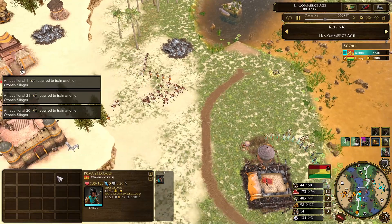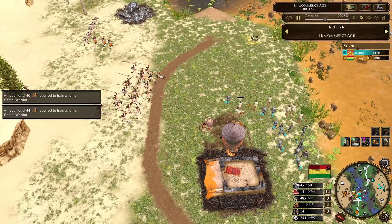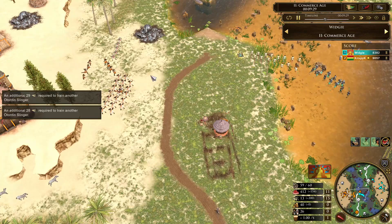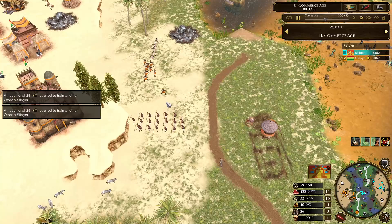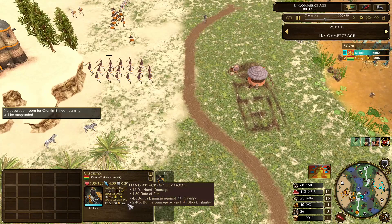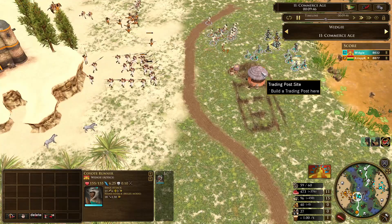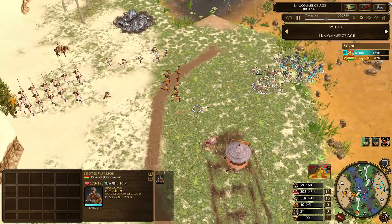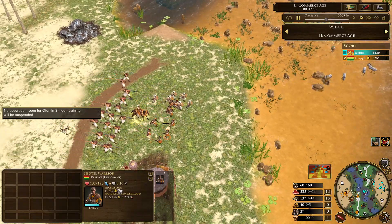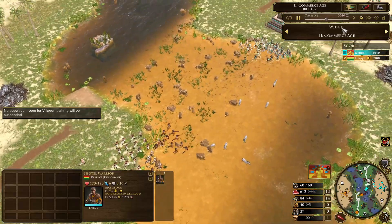Crispy is starting to push forward a little bit with some shocker warriors and some Sudanese dervishes on the way. Widgey needs a massive slinger mass to shoot down all these Cascania because they are very powerful — they've got a four times multiplier against cavalry, which is just nuts. Going coyote runners against Africans isn't really a smart move to be honest. We do see shocker warriors trying to run at Widgey — these things are absolute beasts. I'm pretty sure these are like chimney runners, so they'll be good against the slingers.